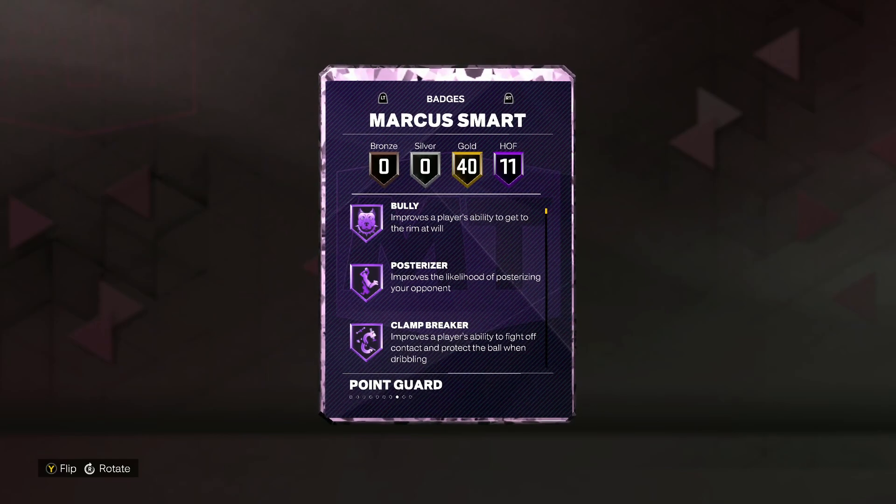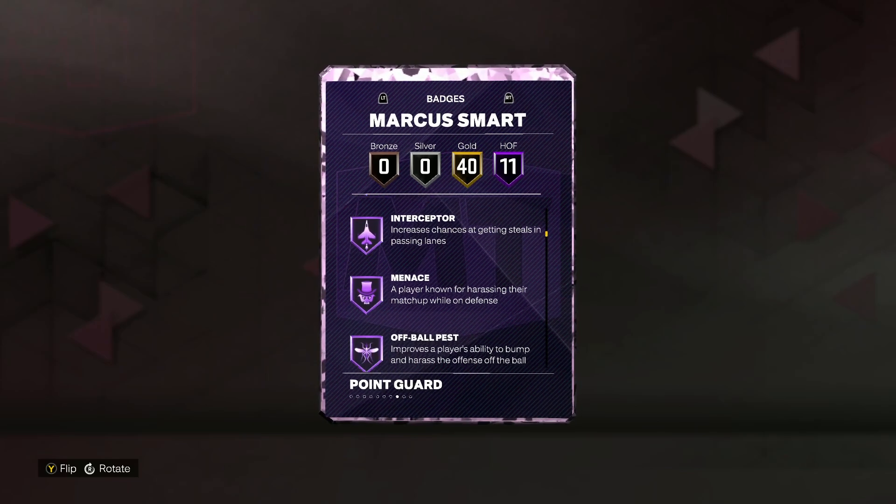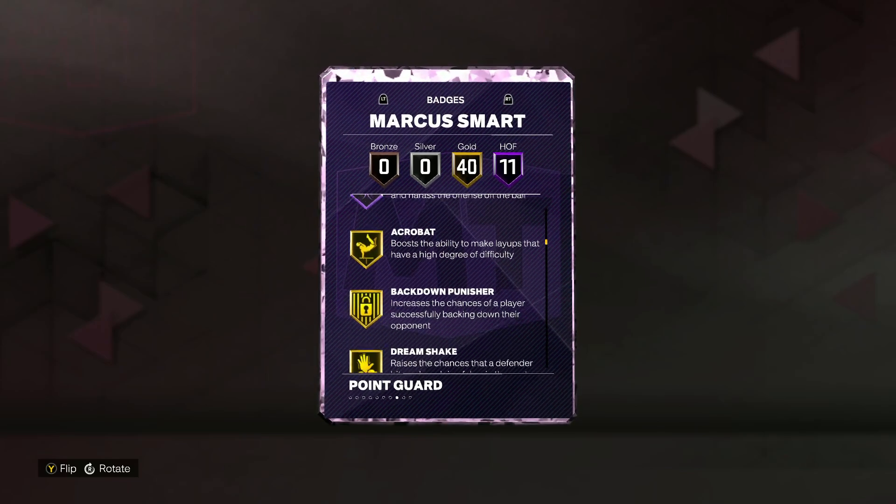Taking a look at the badges, he does have 11 on Hall of Fame including Bully, Post Riser, Clamp Breaker, Quick First Step, Anchor, Challenger, Clamps, Glove, Interceptor, Menace, Off-Ball Pass. He also has 40 on gold.